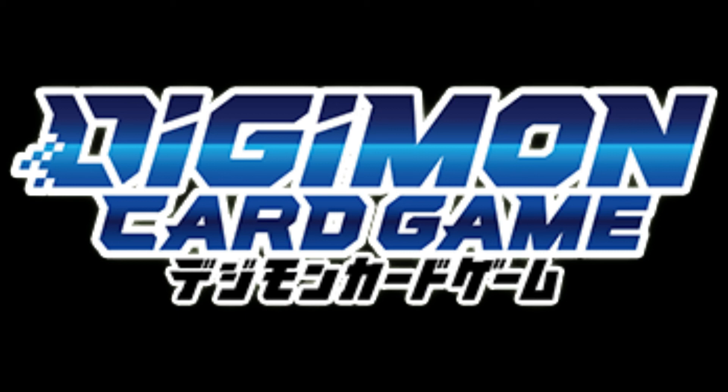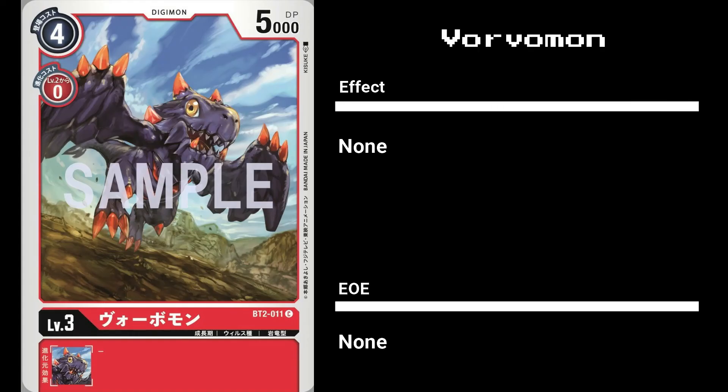With that out of the way, let's start things off with the newly revealed red cards. First up, we have Vorvomon, a vanilla level 3 Digimon with 5000 DP, a play cost of 4 and an evo cost of 0. Vorvomon ties for the highest DP for a level 3 Digimon. Unlike the other level 3 Digimon with 5000 DP, it costs one more to play versus the 3 play cost of Muchomon, but is now free to evolve into.